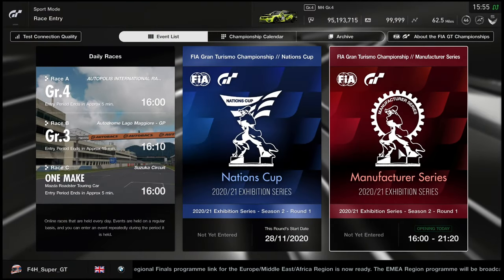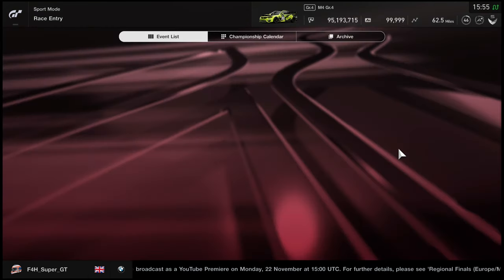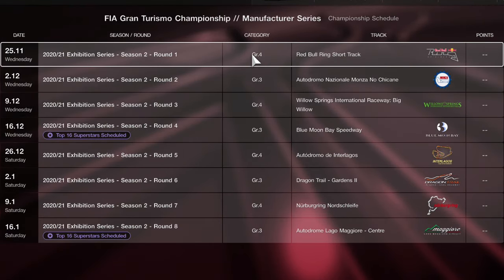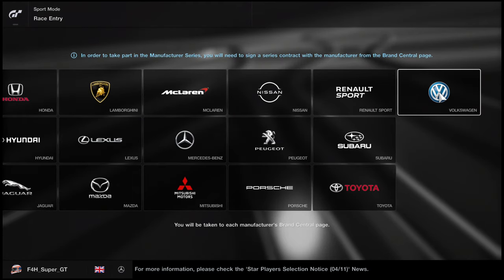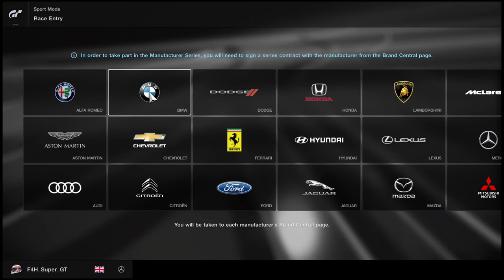Hello viewers, SuperGT here. Thank you for joining me for more content. We have a new season of FIA — jolly good stuff. Here's the calendar. Eight rounds. Round number one, this video, is Red Bull Ring short circuit, group four. First we must choose a manufacturer.